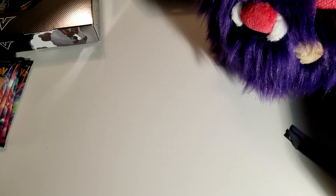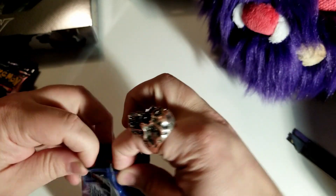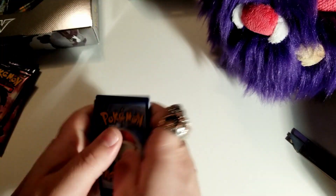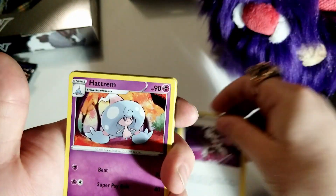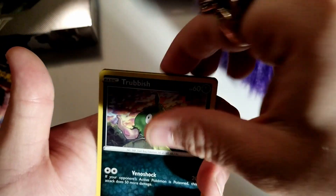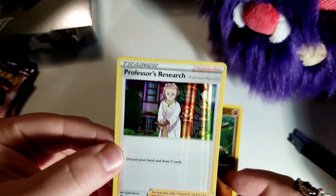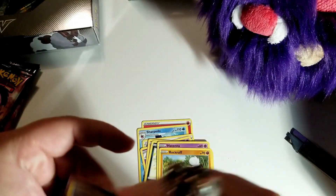Pack number six — my favorite number. Let's see if we can get some Charizard madness. Code card. One, two, three, four: fire energy, Sharpedo, Piers trainer, Hattrem, Nickit, Trubbish, Hatenna, Rock Ruff, Roly-Coly — verse hollow — and a Professor Research full holo! Very nice, very cool.